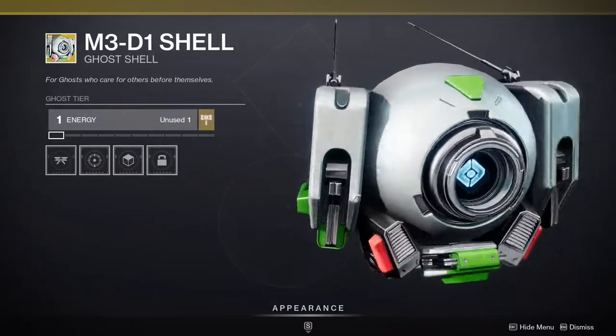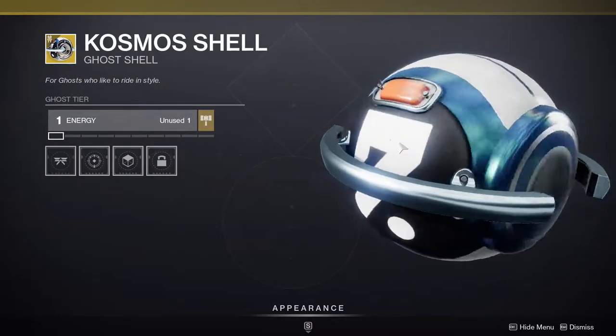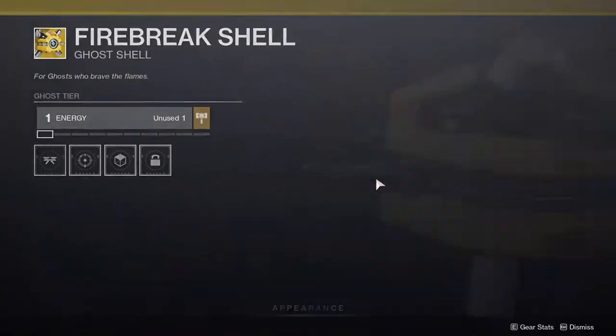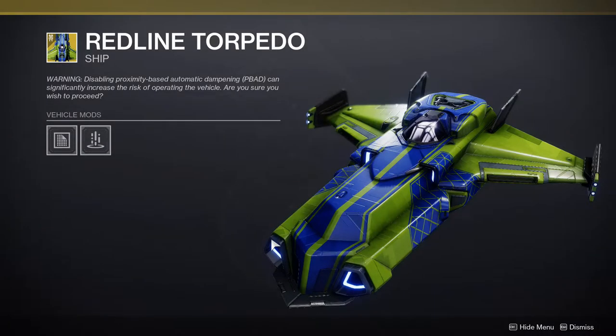The M3D1 Shell looks pretty fire. Then Cosmos Shell — no. And Firebreak Shell — honestly kind of whatever. Let's look at the ships real quick.